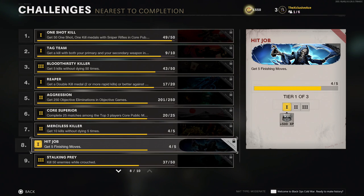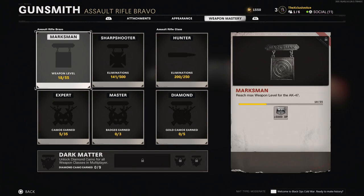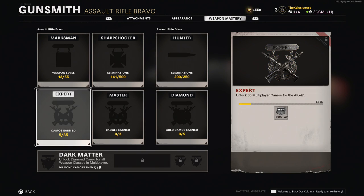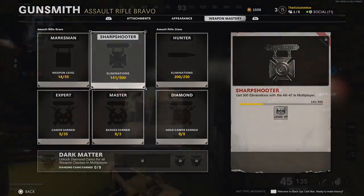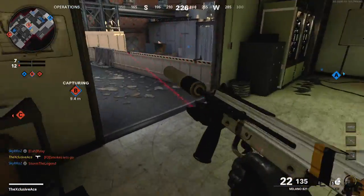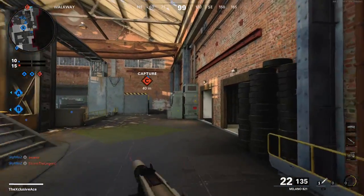On top of the standard challenges, there are a bunch of other challenges that are kind of hidden — not really within the main challenge menu. One challenge set is with each individual gun. In the Gunsmith under the attachments tab, if you go to Weapon Mastery, you can see another set of challenges specific to that gun or weapon class. You earn XP by getting kills with that gun, and every time you rank up a gun you get XP per rank. Once you reach max rank you get another XP boost — basically anything you unlock awards XP.